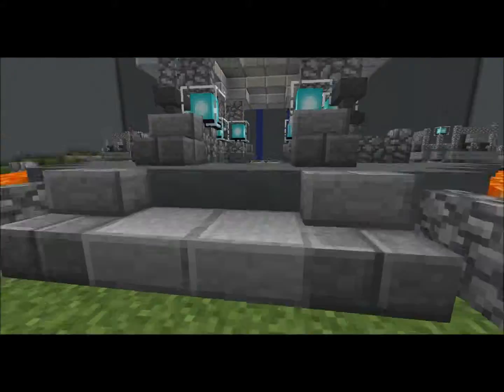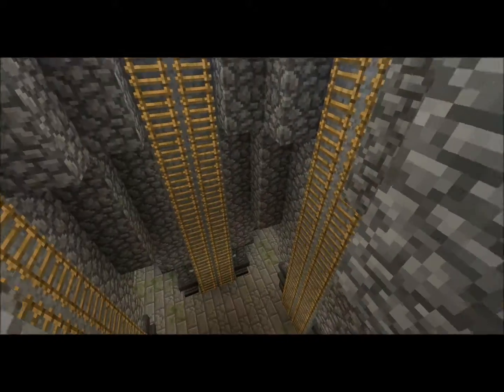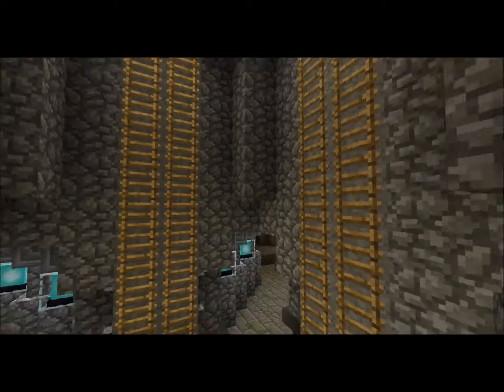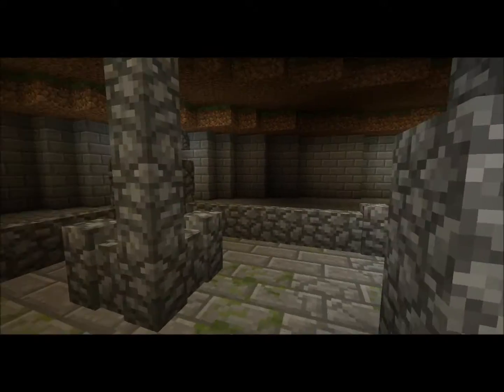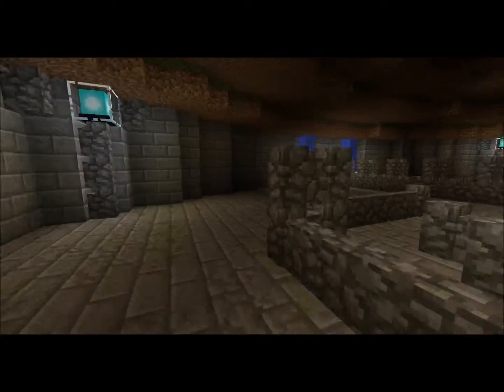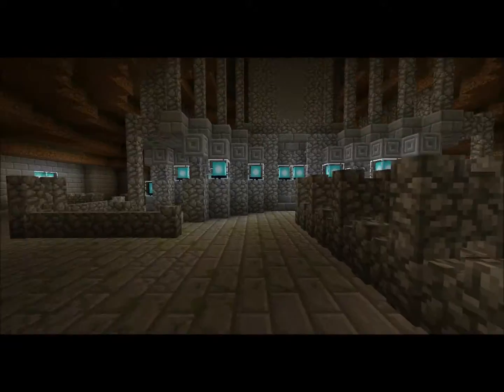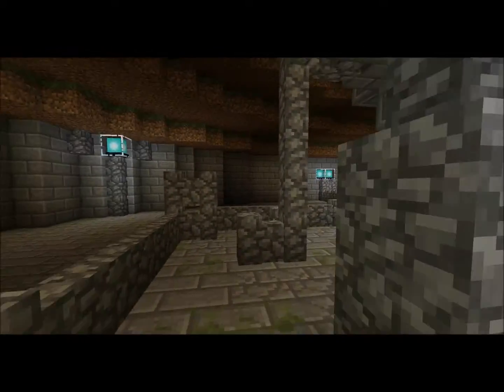And on top of that, this one has a bottom level. So you can come down here — maybe a place to hide, bunch of stuff to hide behind. Run around, close quarters combat. So that's the underneath.